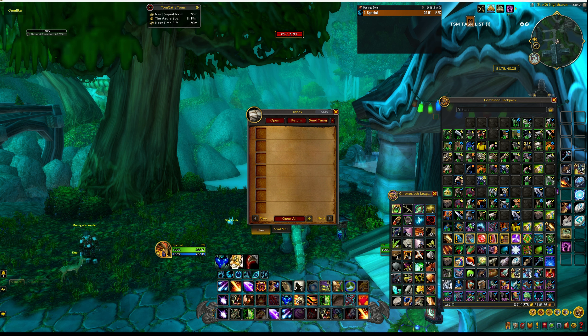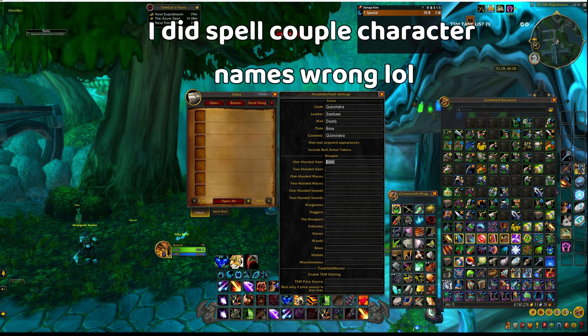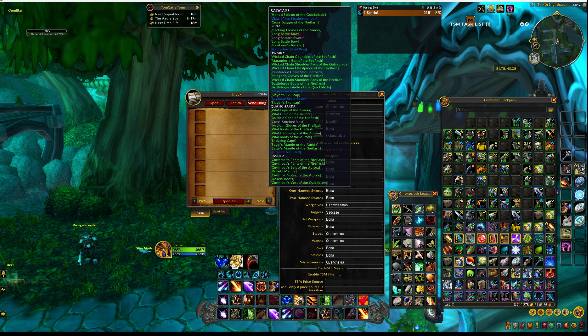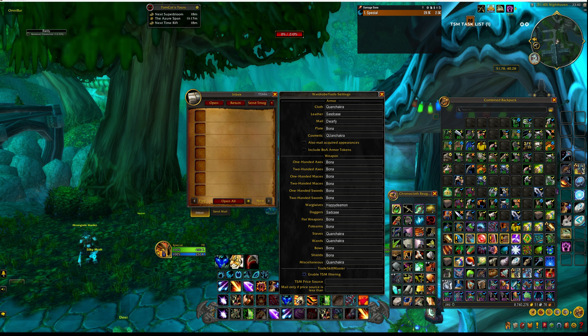It's very easy to set up. You install it and a button appears that says 'Send Transmog.' It only takes a few seconds to set up. You can see all the different things I've got here — all you have to designate is who takes what, which characters you're sending to. You choose for your weapons and other slots. Then if you hover over an item, it tells you exactly which character is going to receive what. At this point it sends everything that isn't already learned, based on all the settings you've configured.